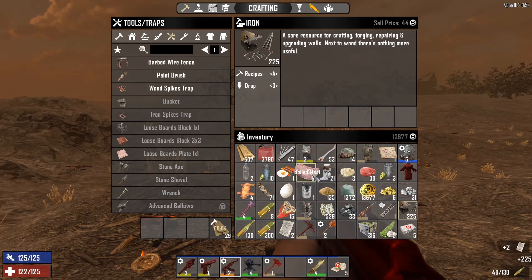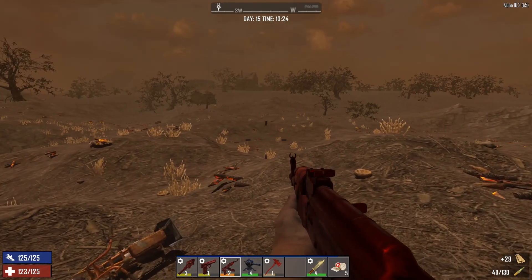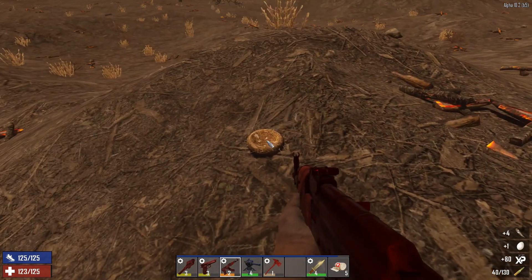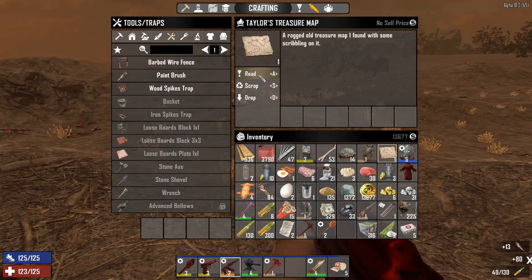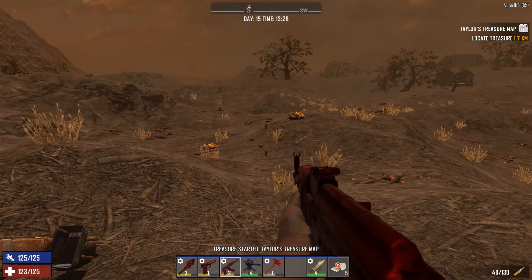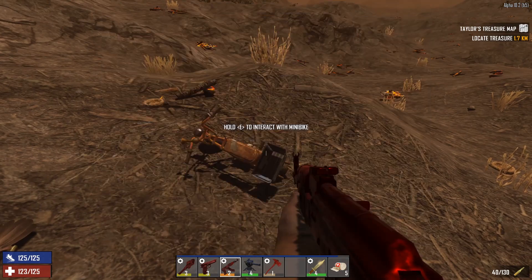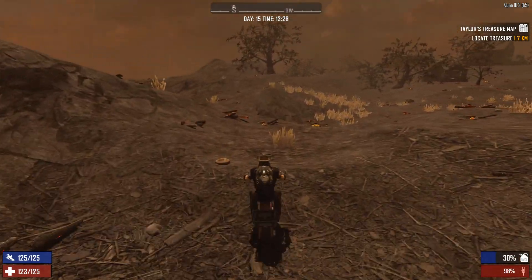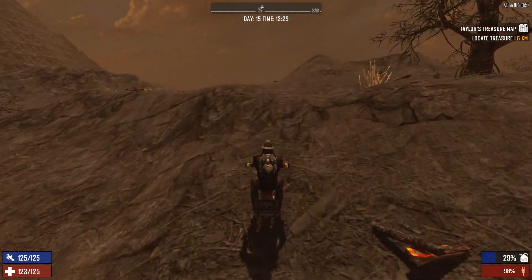We've got a level three we can sell. We're wearing level two iron boots — that's good. We're basically done in this area. Let's see if we can find something on this new treasure map — it's not too far away, further south. That looks like it's in the wasteland, so that could be interesting. Let's go have a look at that and see if we can pick up some kind of road on the way there.